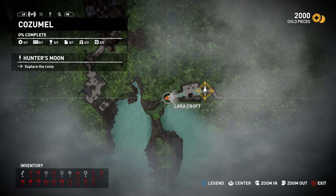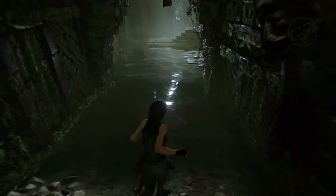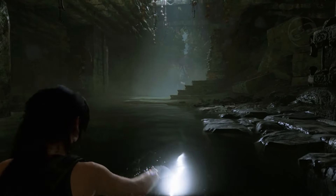What's up Raiders, this is Joel GSG — Games is Gaming — coming to you with a video strategy guide for the Cozumel collectibles in Shadow of the Tomb Raider. After entering into the ruins, in the first room you want to go to the back left, and on the wall is going to be the first mural.